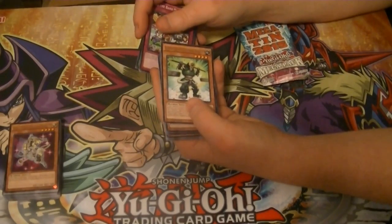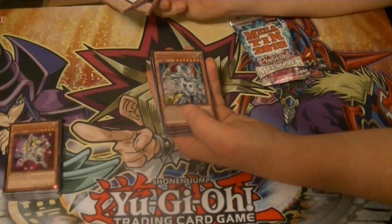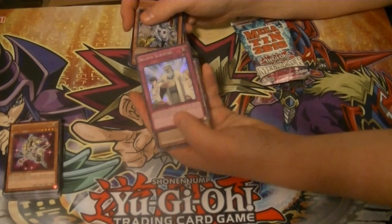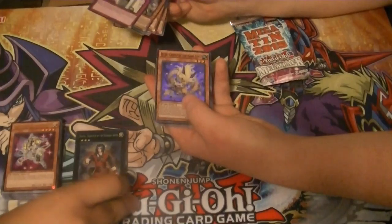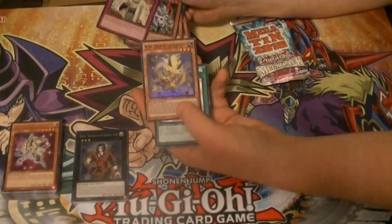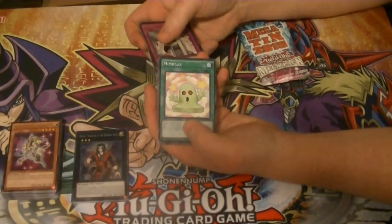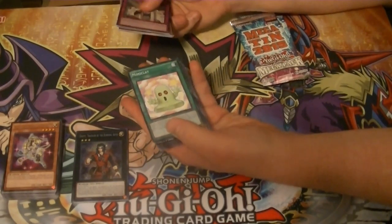Got a Rare Super Heavy Samurai Scales. Zaborg the Mega Monarch. Solemn Scolding — your favorite trap card. Beyond Arthur the Yang Zing. Looks like I might be rebuilding Yang Zings after all this.